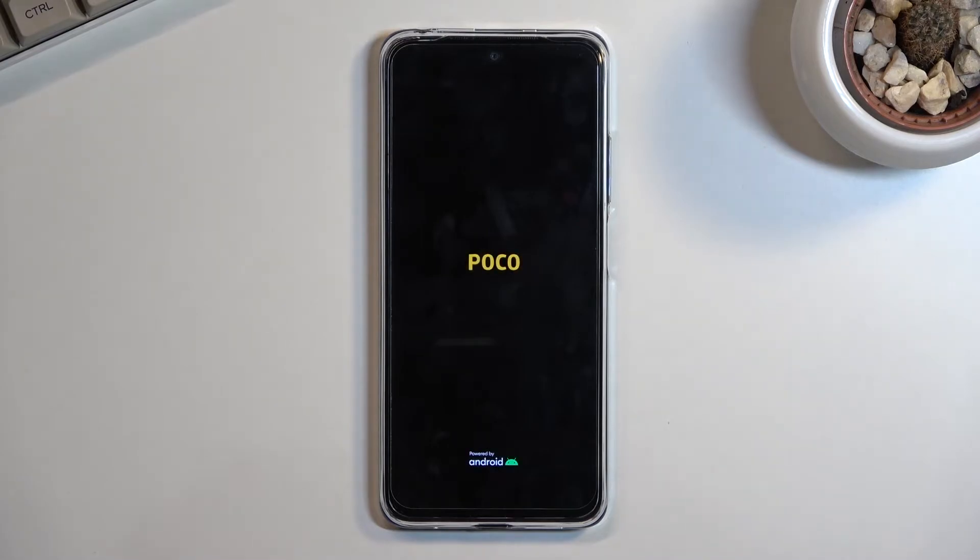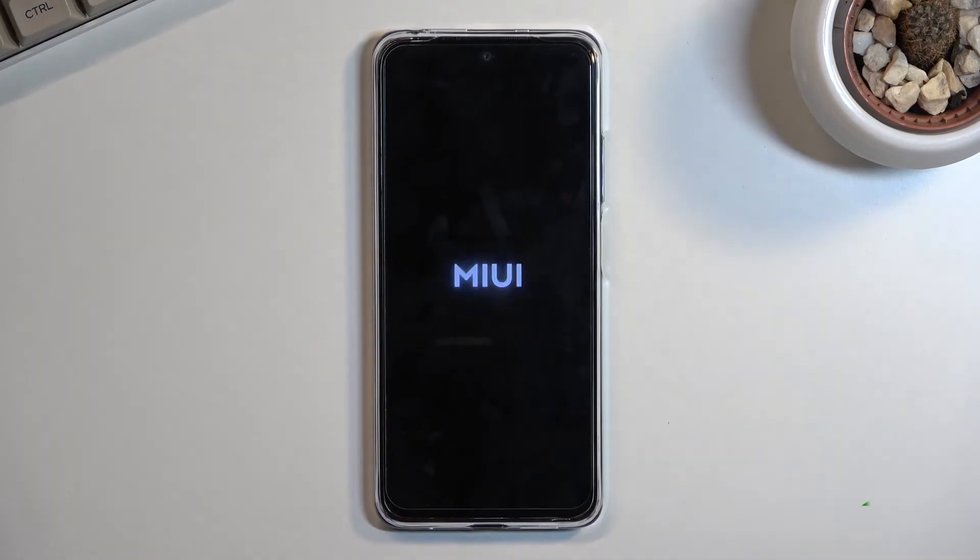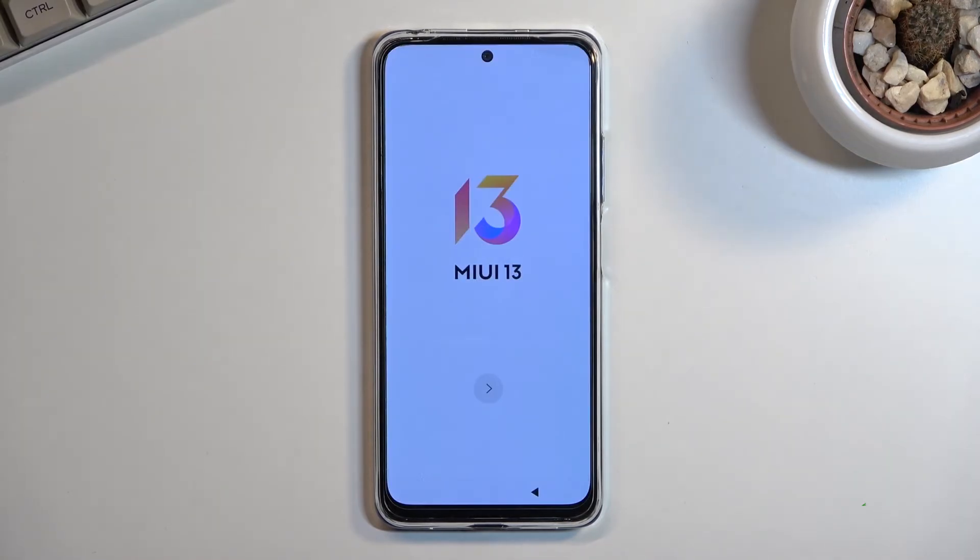The process will continue in the background while the device is turning on, so it will take several minutes to fully turn on. Once it has, we will be greeted with the Android setup screen. As you can see, the process is now finished and you can set up your device however you like.